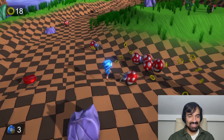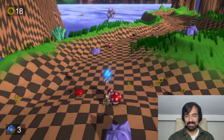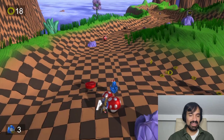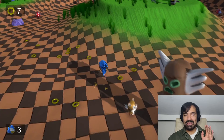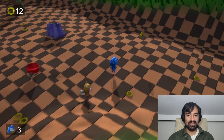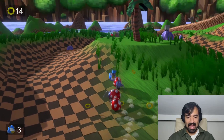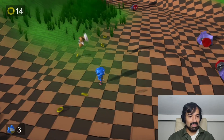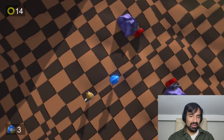Oh my god, poor Tails! Everybody wants to kill Tails. I tried to save him but it's a little hard to move. I lost all my rings — whatever. We saved Tails! They made the rings so much more realistic in this game — look, they fall down and stay on the ground. More enemies coming. I'll try to get a triple, a quadruple — oh my god, we almost got a pentakill!